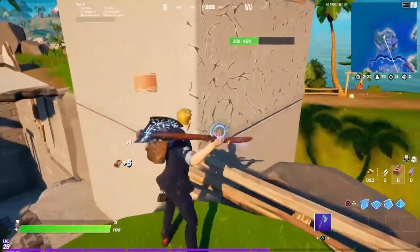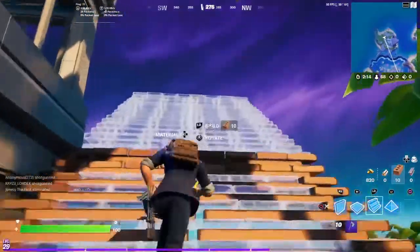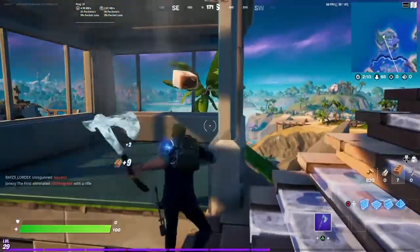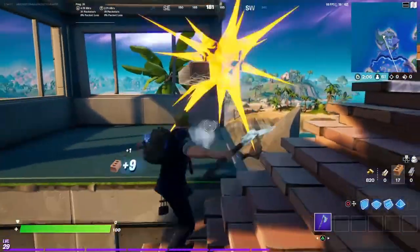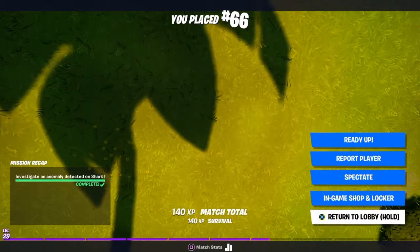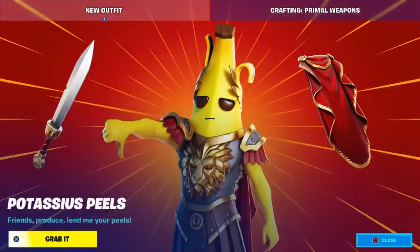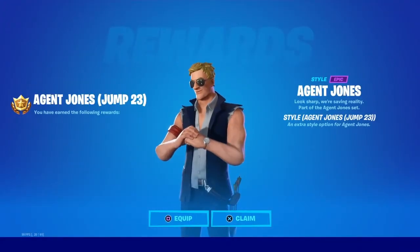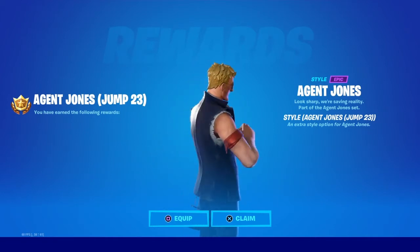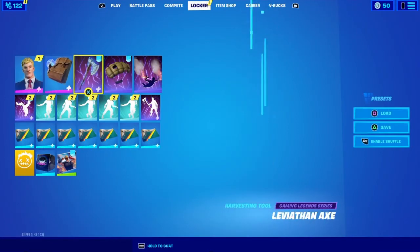Let's take some fall damage — lots and lots of fall damage. We're going to have to go to it. Here is style 23 of Agent Jones.